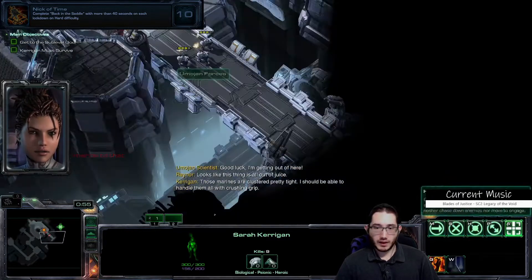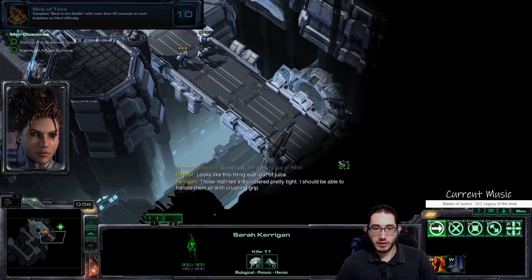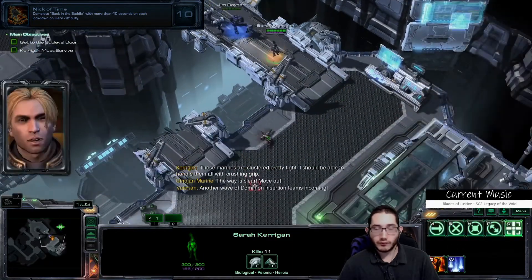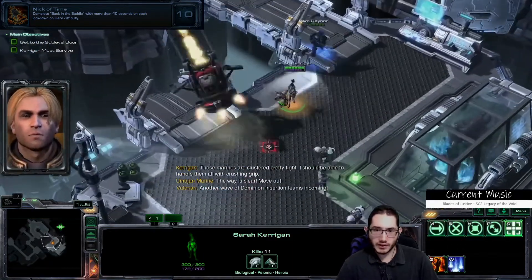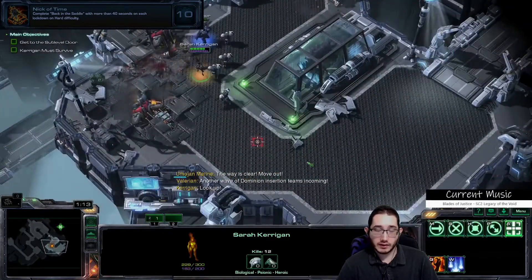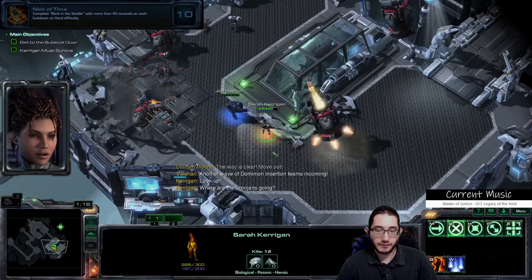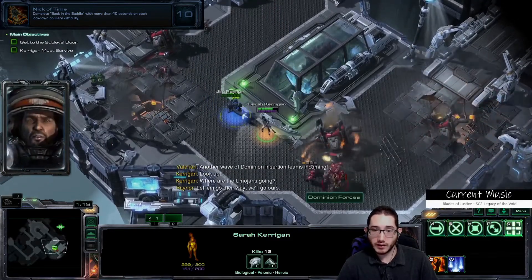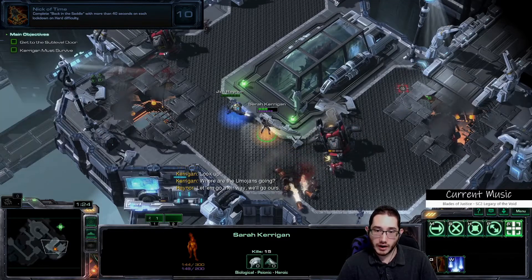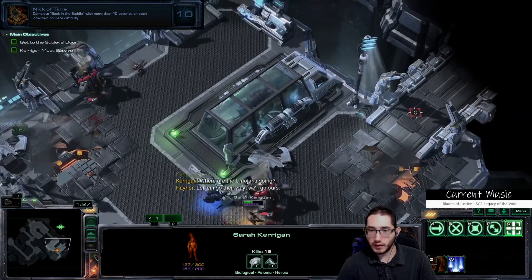So as I was saying, this mission is broken up into what I would consider four parts. This first part, you are going through this first area to get to the sublevel door. The second part is going through the sublevel. The third is the tram, and fourth is the final boss fight.